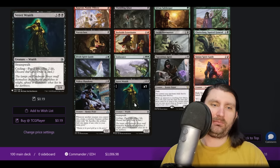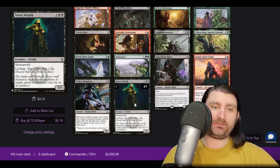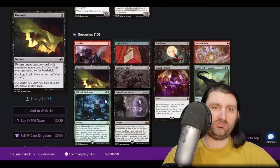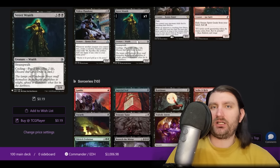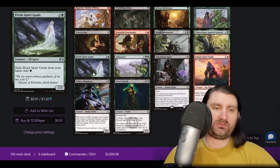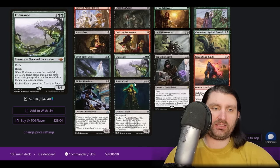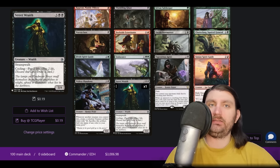Street Wraith is interesting — I'm not entirely sure why it's here. I'm pretty sure this isn't a NAS list, so it's at least one less card in your deck and synergizes with top-deck effects. I'm curious if there's more synergy I'm not seeing, because usually you only see Street Wraith in Doomsday piles — which this deck is not on. Scrolled down: no Doomsday. Immediately disappointed.